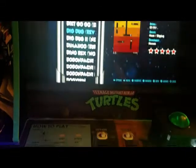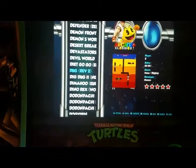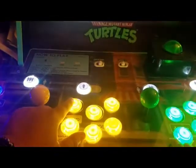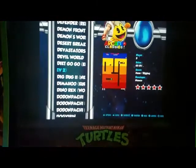once you're on the game select, find the game you want and press A to go into the game, like so.